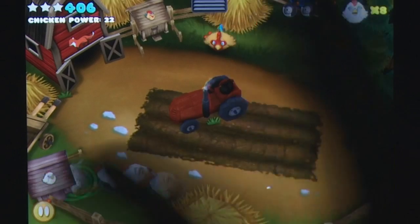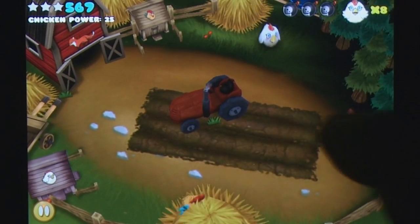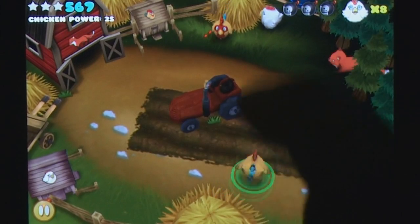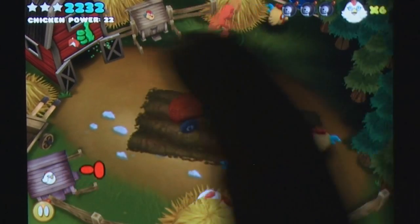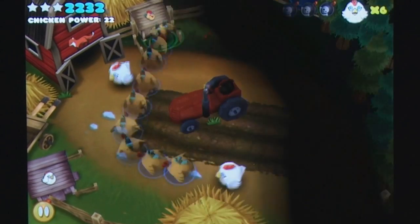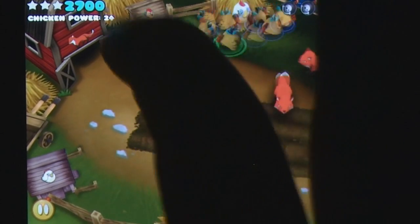There are two chicken coops and two different color chickens, white and yellow. The white chickens need to be herded into the white coop, and the yellow chickens into their coop. It's self-explanatory really. Single chickens will boost your chicken power score multiplier and chains of chickens will boost it even further, as well as giving you a much nicer score in the process.